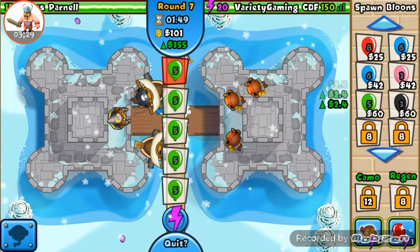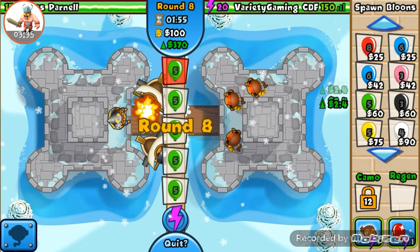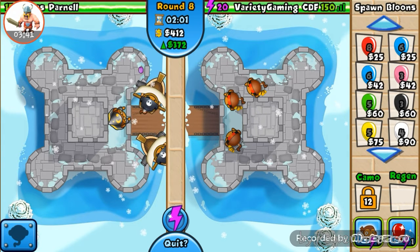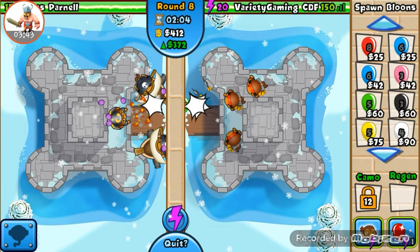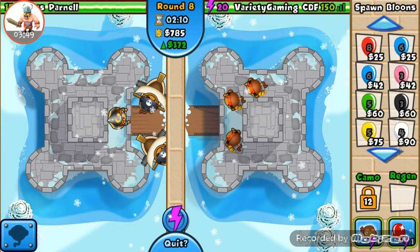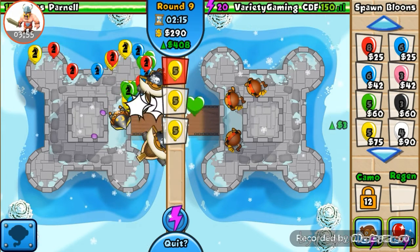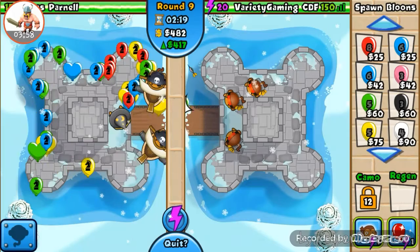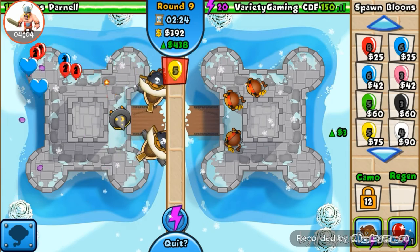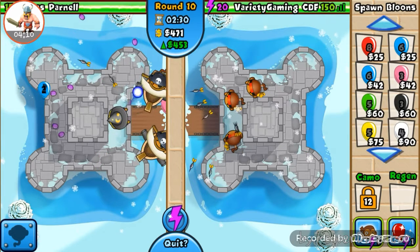Then we'll do a regen rainbow rush, preferably, because he does have a lot of popping power right there. The wizard is pretty slow at popping stuff. We're gonna boost the regen rush and start sending yellows - he's gonna handle those yellows pretty good. Can we get some through? Can he leak some through? Okay, we have to win this one.